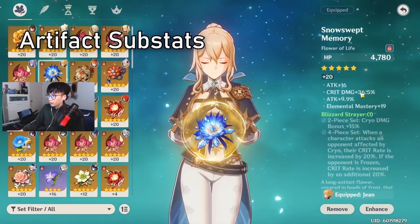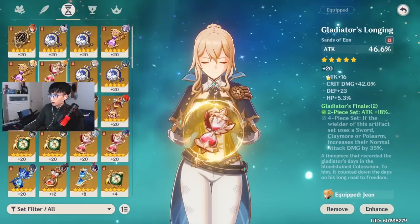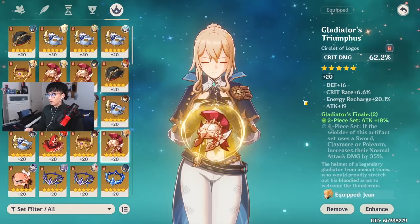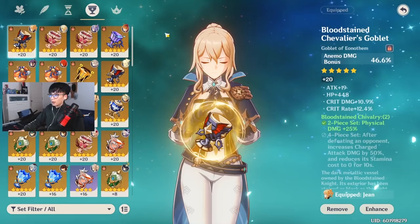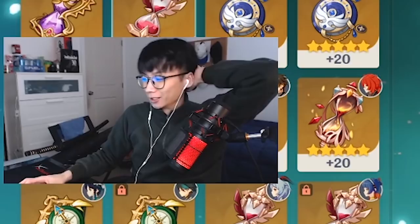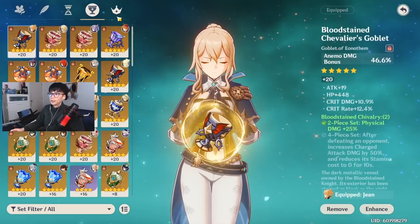Regarding artifact substats, you'll notice a lot of crit damage — actually a lot of crit damage — a few crit rates, and a lot of energy recharge. I value energy recharge highly because it helps get the ultimate up for healing, and the ultimate also deals decent damage. The crit rate and crit damage ratio aren't perfectly balanced — there's even a 42% crit damage substat on one Gladiator piece, which is pretty ridiculous.